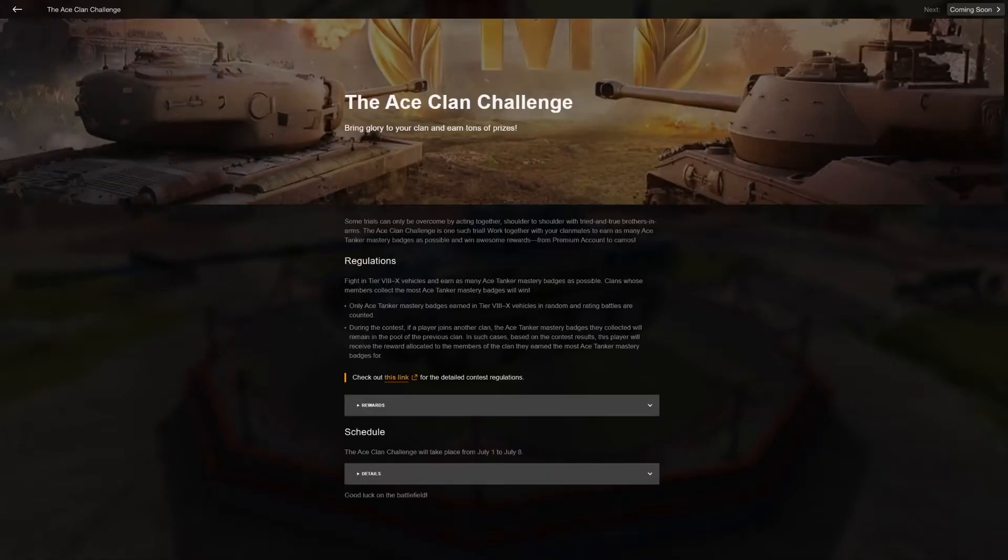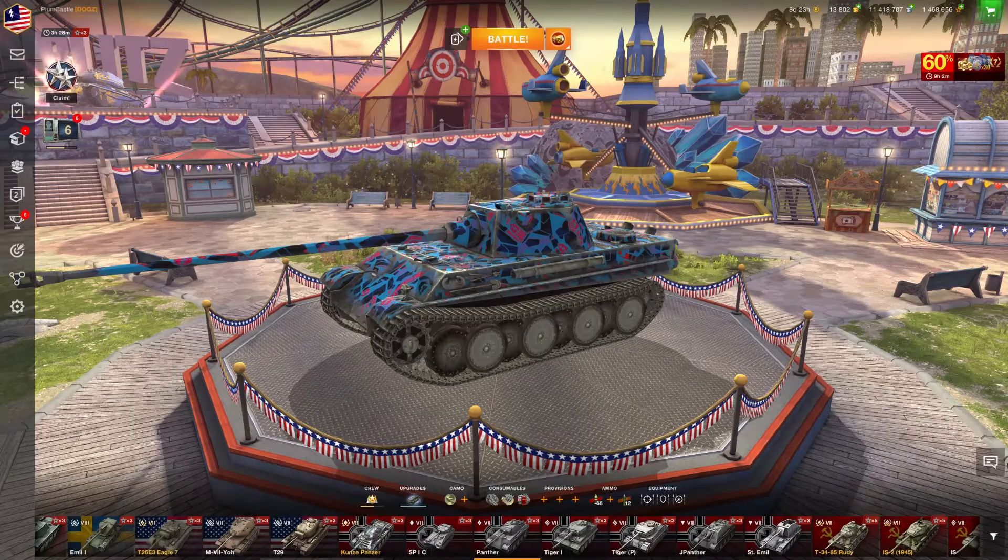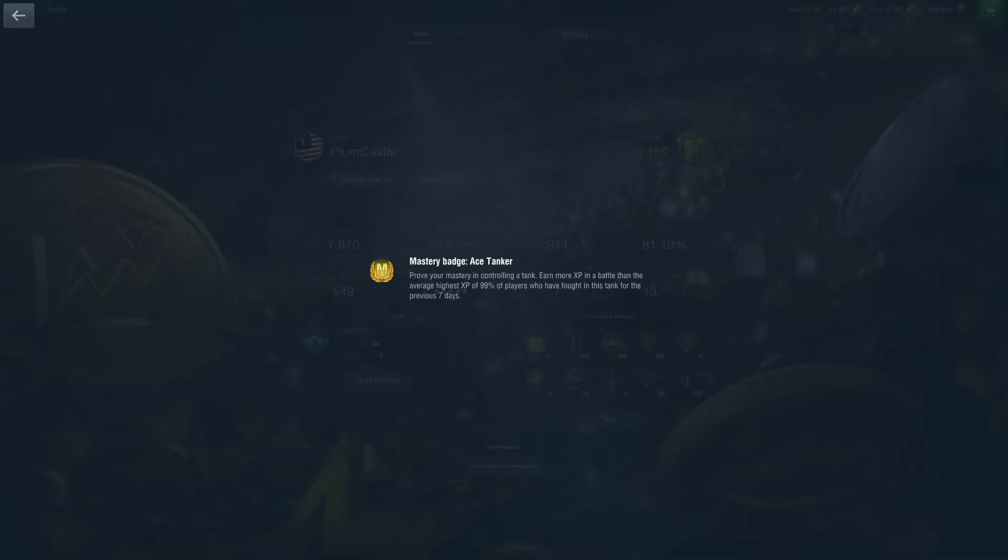This will be showing you what exactly it means to get an Ace and how you can go about doing it. If it's an event, be sure to check what tiers and what nations it's for. So, how to get an Ace? If we go into our rewards and click on Ace, it's very simple: just prove your mastery in controlling a tank. Earn more XP in a battle than the average highest XP of 99% of players who have fought in that specific tank for the last 7 days. So basically, get more XP than 99% of people — very hard, obviously.